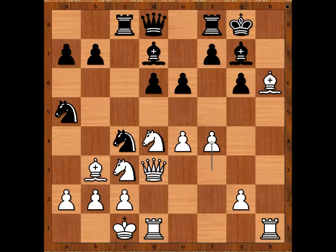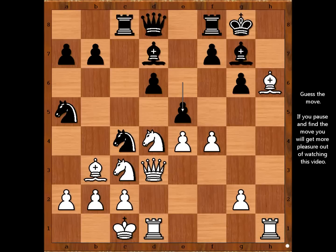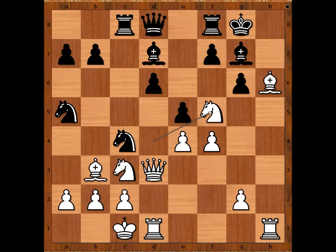E6, f4, so the white queen has access to the h-file. E5, attacking the knight. What is the best square for the knight? Did you find it? Is it knight to f3? Bobby Fischer found the best square for the knight — knight to f5, offering black to capture the knight.